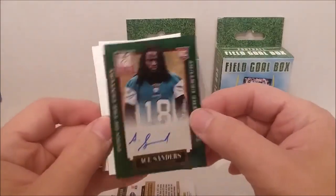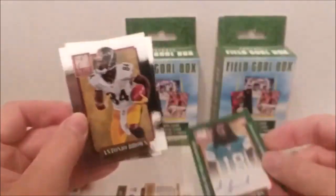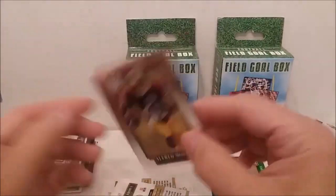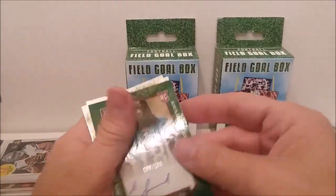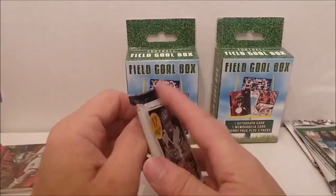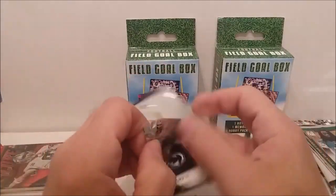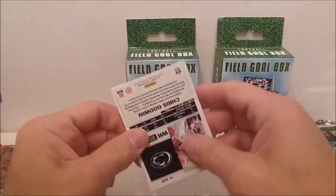Nice - my autograph bucks percentage - Antonio Brown and Alfred Morris. So that was pretty cool - we got the autograph card, rookie card, and bank card. Let's go on to the 2017 Score. Have you gotten 2017 before these? Most of the packs I've been getting were 2016s.